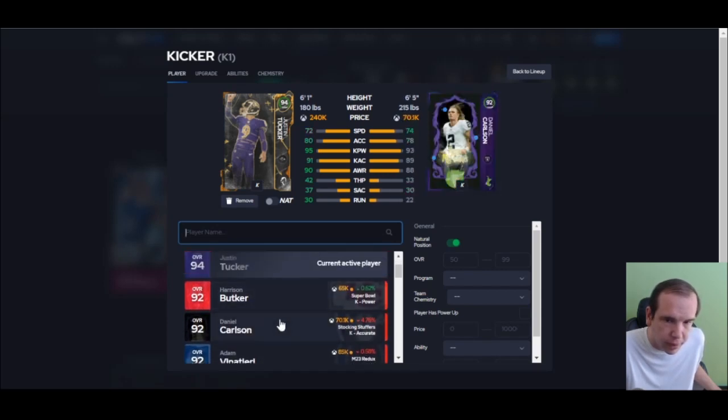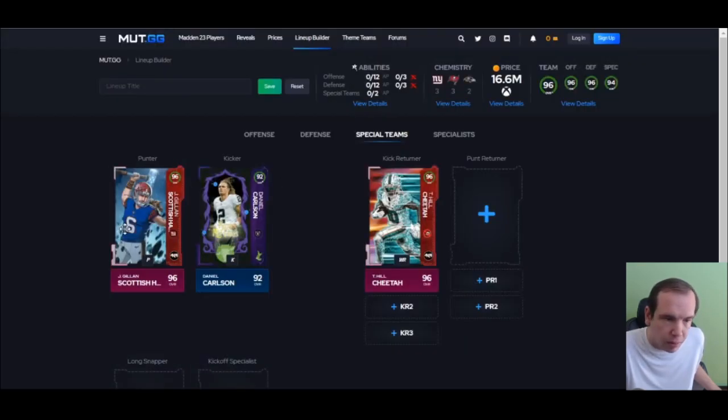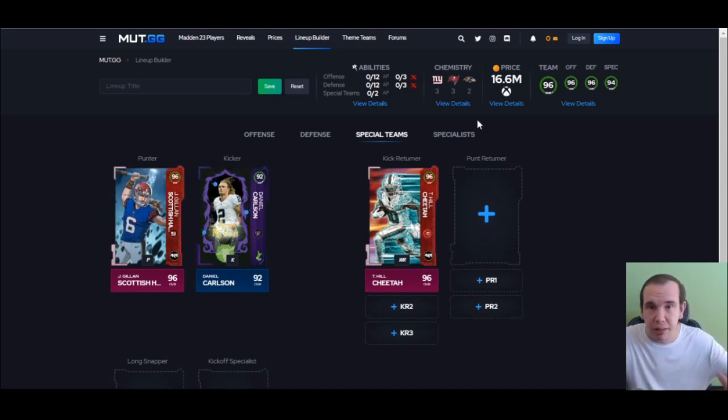Kicker — you don't have to break the bank. You can get Daniel, just fine, for around 70k. However, the reason you should go get Hammer: Hammer has 97 kick power. Are you tired of kickoffs being returned for a touchdown? This guy has more kick power, and he kicks it so deep that if they do take it out, they're seven yards back in the end zone. He's really good for kickoffs — that's why you should get him.